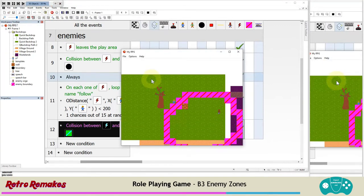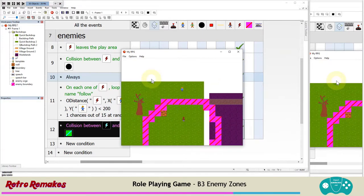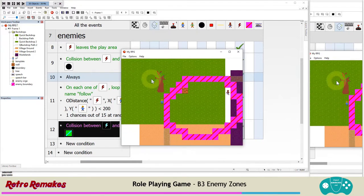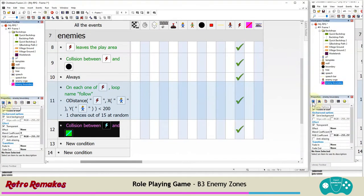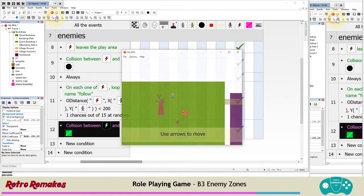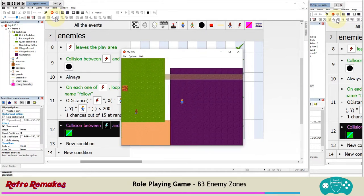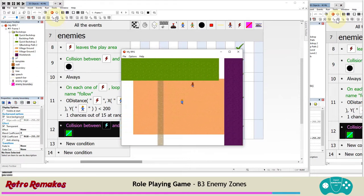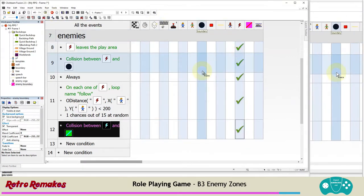Run the frame - the enemy is definitely retreating very quickly. You can use a smaller multiplier like 1.5. The pink boundary looks hideous, so in the enemy boundary's Display Properties, turn off Visible At Start. Now the enemy chases us but if we leave the area they retreat. Make these zones quite big so you don't get the boundary wall effect too often.